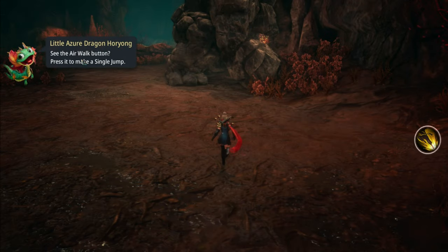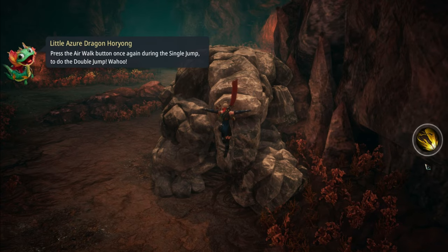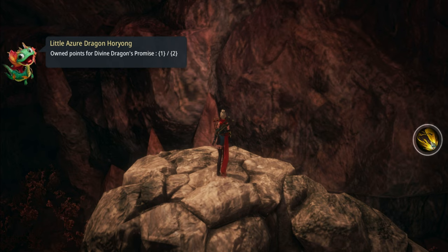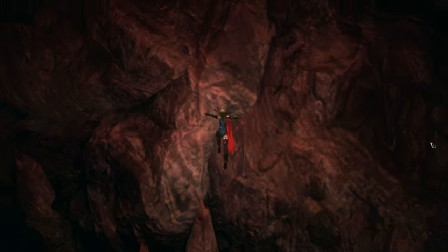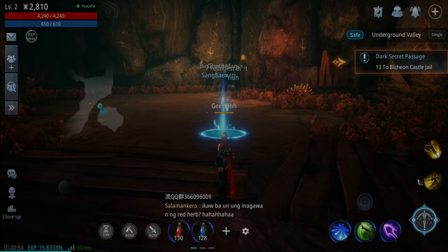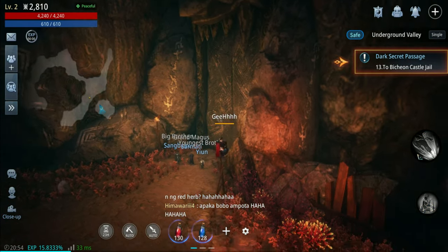Now this dragon is teaching me how to air walk - pressing this, pressing this again. It's double jump! Let's try again. Yeah, it's double jump and we can glide in the game.